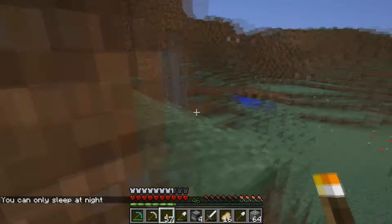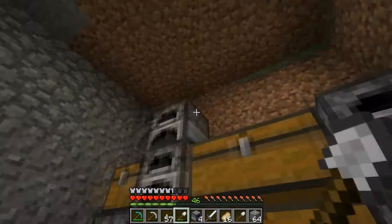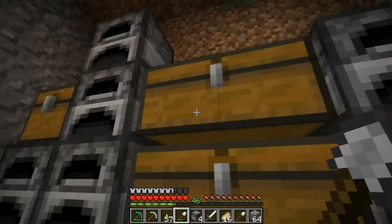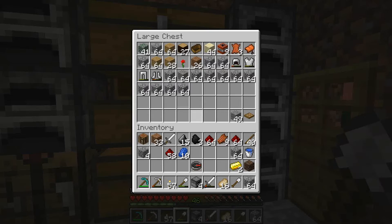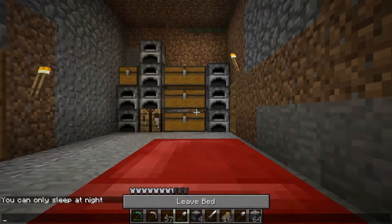We went to the nether and mined — I'll go ahead and show you the stuff inside here first. We created lots of furnaces and stuff with coal, went branch mining for a while, went to the nether and collected some quartz. We smelted all of our netherrack and created some nether brick. We also got a lot of cobblestone.